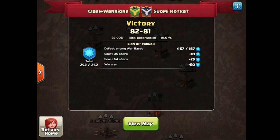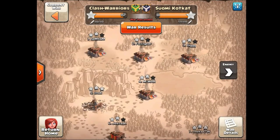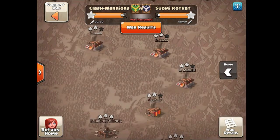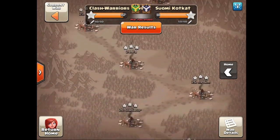Suomi Codcat came to play but they did not quite come close enough. Clash Warriors beating them 82 to 81. They had an extra 11 but Suomi Codcat had an extra 10 or something — not quite sure, pretty even breakdown — and still Clash Warriors came away with the W.